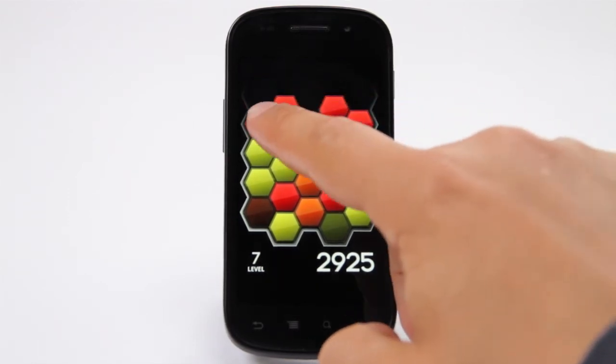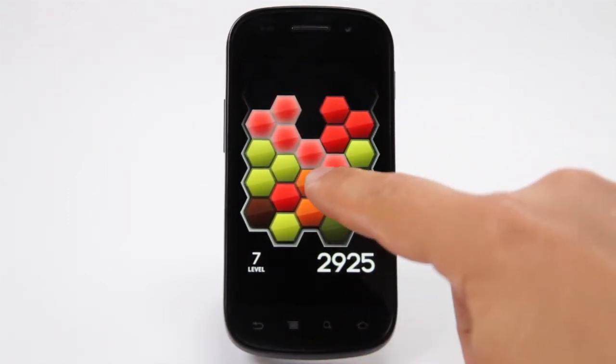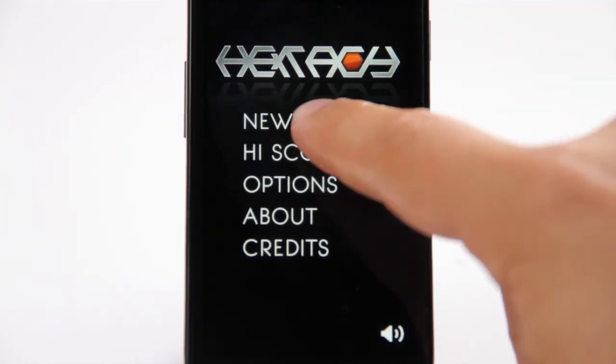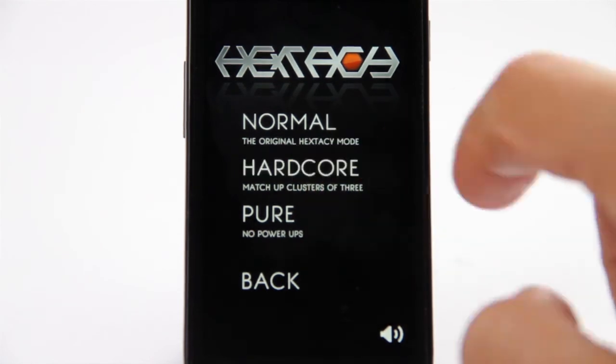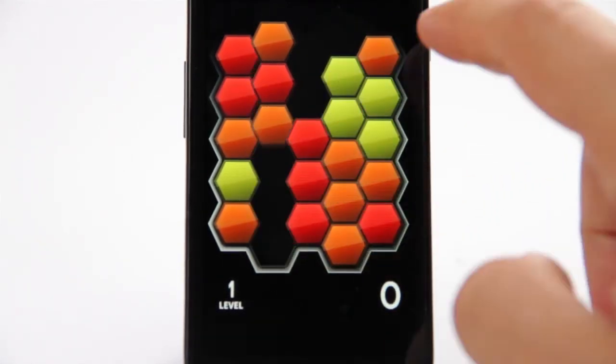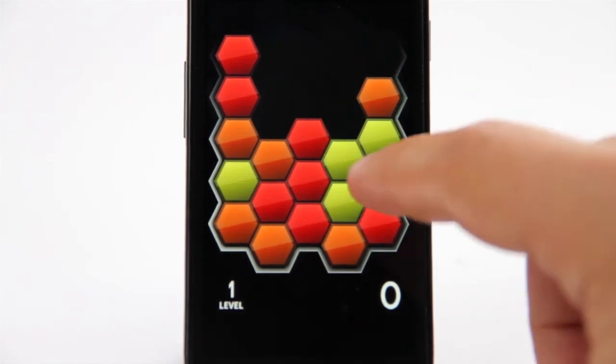In normal mode you can link any number of shapes together to remove them from play, and you get power-ups that, for example, clear tricky columns of shapes. In hardcore mode you can only remove groups of three shapes at a time, and in pure mode power-ups are removed, so you have to rely on your colour matching skills alone.